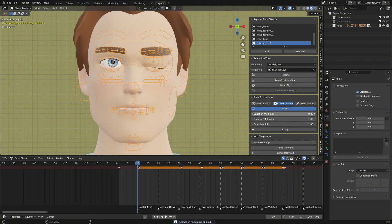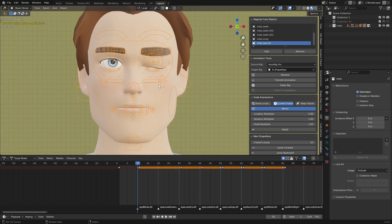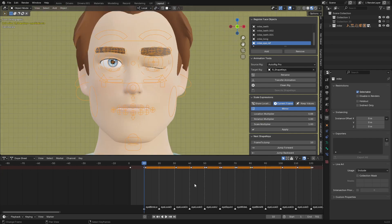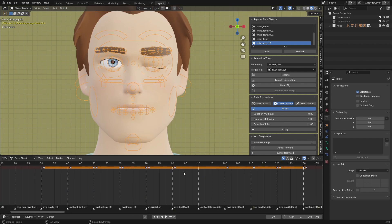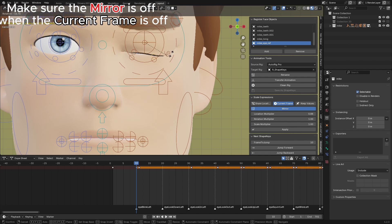When you set the value less than one it will decrease the strength. I'll choose Current Frame Only so it applies to the current frame only and won't affect other frames. I'll also use Mirror so it mirrors to the left eye. Let's go to frame 80 — you can see it mirrors to that side. I'll adjust the eye to make it blink properly.